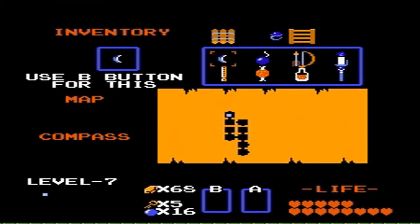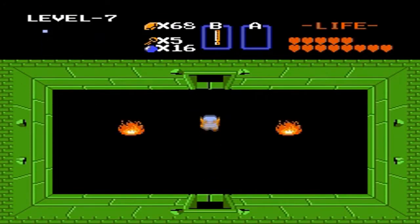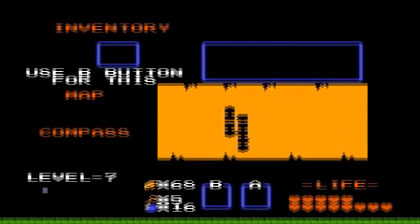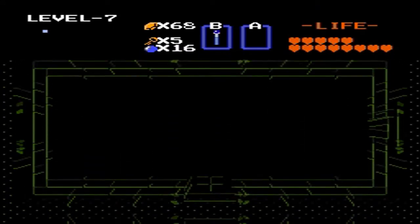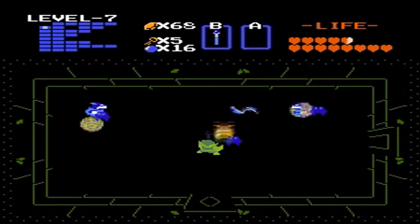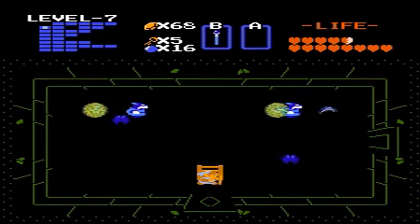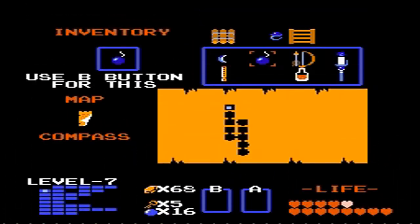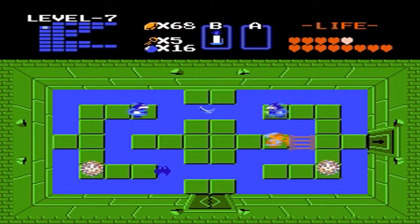Before coming to dungeon number 7, make sure you have the meat, then give it to this guy and he will disappear and let you pass. The meat is absolutely mandatory, so make sure you get it — otherwise you won't be able to pass. Buy it once, use it there, and you'll never have to worry about it again.